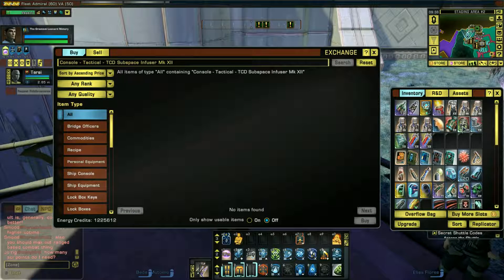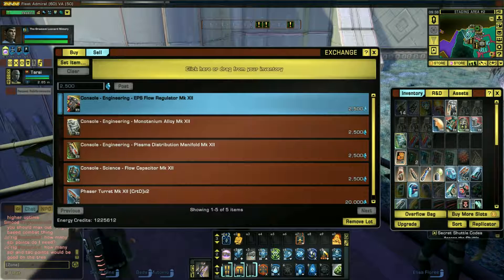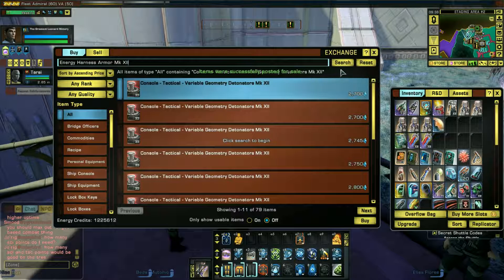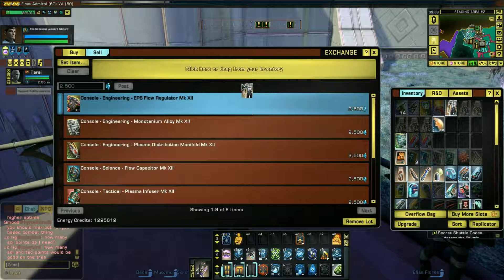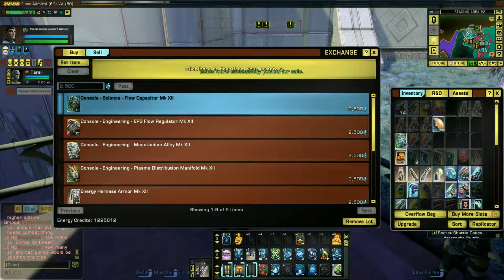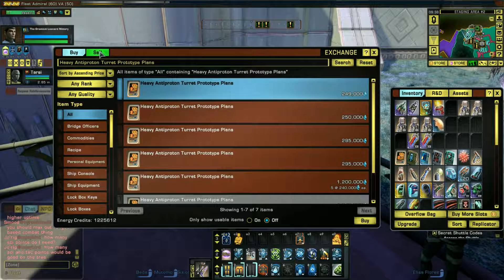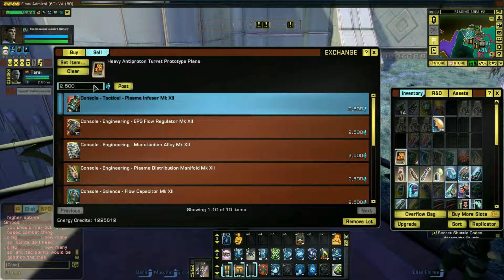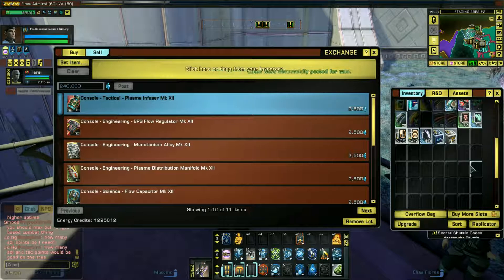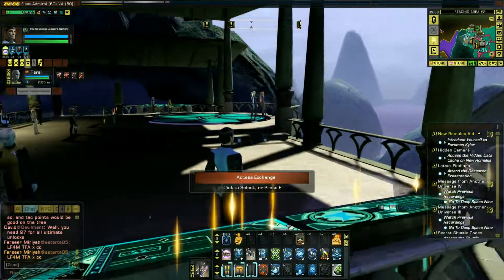I'm just going to sell these at about three thousand, about twenty-five hundred each. I'm not picky. Let me see how much that is worth — quarter of a million. Twenty-five hundred, two hundred forty. Anyway, I get the idea. Maybe I might make some money.